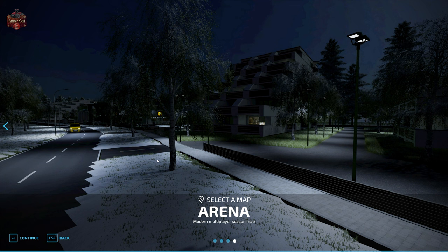A modern and beautiful fictional multiplayer map, Arena includes seasons. This is a standard size map with a unique view of beautiful wild nature, two lakes, farmyards, and 21 large fields. The environment is very comfortable with space for five large farms, which may be used for standard agriculture, forestry, or productions. All standard features are available on the map including a shop, animal dealer, and points of sale.